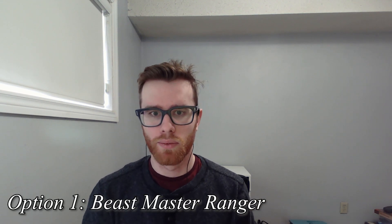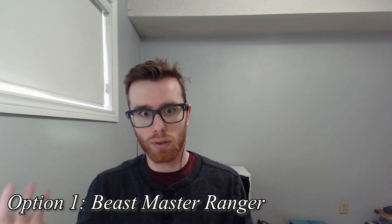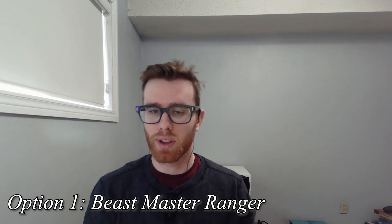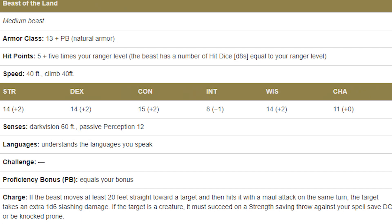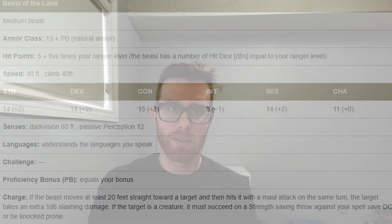Option 1 is to go beastmaster ranger. This would actually make us a matador and bull combo, since we could get a legitimate bull animal companion with the Beast of the Land optional feature from Tasha's Cauldron of Everything. The Beast of the Land is an animal companion that scales relatively nicely with our beastmaster ranger levels. We can flavor it to be an actual bull, and they have an actual charge ability, meaning they'd feel like a bull in combat — charging enemies, dealing extra damage, and possibly knocking them prone. The bull can attack with a bonus action, which is what we want so we can follow up with our panache action.